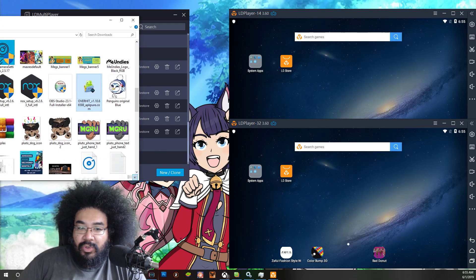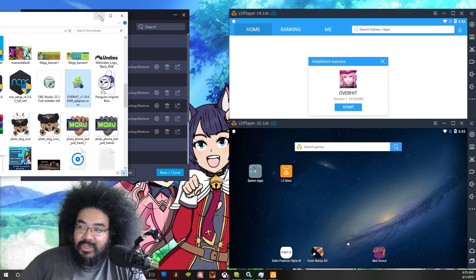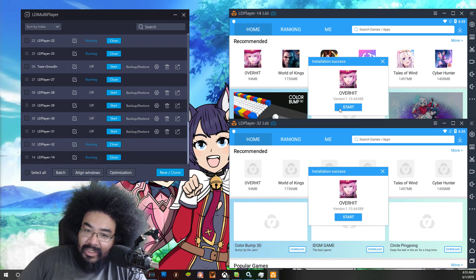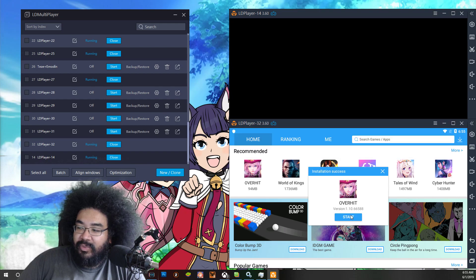Next, we're going to need to make sure that we have the APK for Overhead — I'm going to put the link in the description. You're going to move it and drop it into both instances. You're going to get a pop-up saying that it's been successfully resolved and then it's going to say it's installing. Then it'll pop up saying the app was successfully installed. Hit Start.